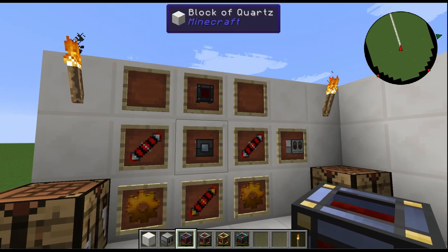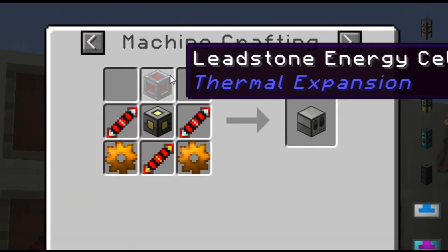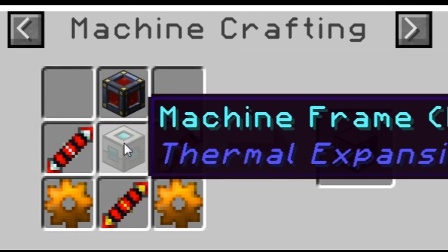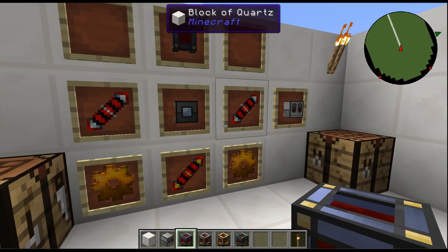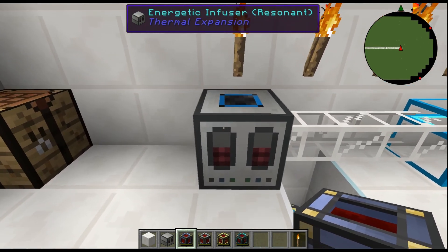We haven't crafted it yet, so let's take a quick peek at the crafting recipe. We're looking at one Leadstone Energy Cell Frame, two Redstone Transmission Coils, a Machine Frame, two Copper Gears, and one Redstone Reception Coil. This baby is going to be transmitting and receiving power.